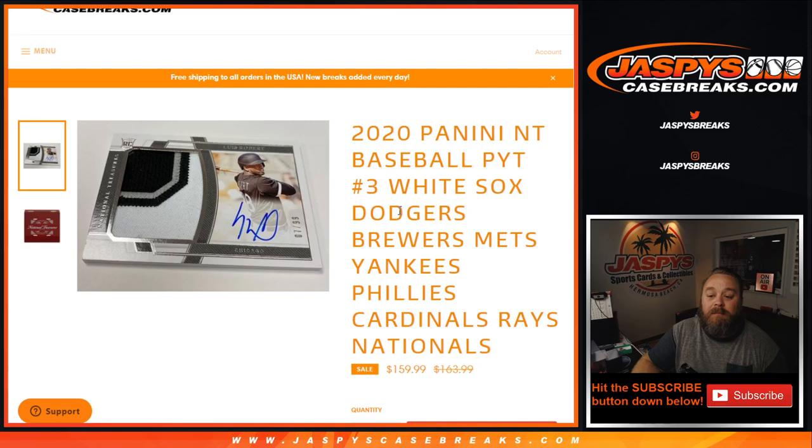Pick your team number three — random number block randomizer for the White Sox, Dodgers, Brewers, Mets, Yankees, Phillies, Cardinals, Rays, and the Nationals.